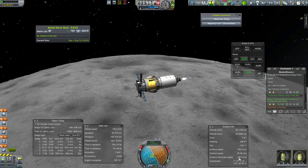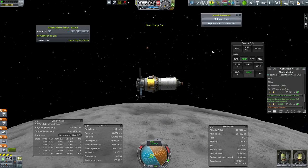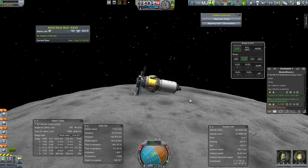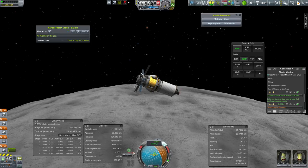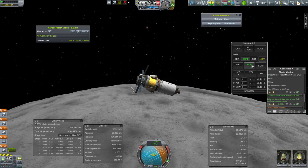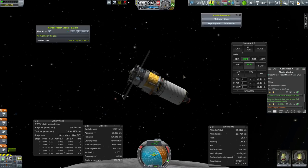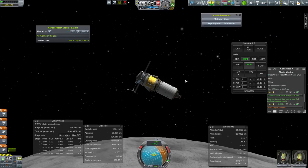I'm going to bring horizontal speed down, maybe below a hundred. Then instead of purely killing horizontal speed, I'm going to move to more surface retrograde. I could do the same thing by turning this off, switching my nav ball to surface mode, and going SAS retrograde, but that's extra button clicks. Surface retrograde is what we're interested in — it means it's going to slow us down relative to the ground. As we start getting pulled down by gravity, that will turn us more and more vertically.